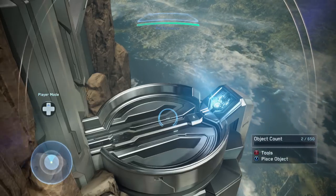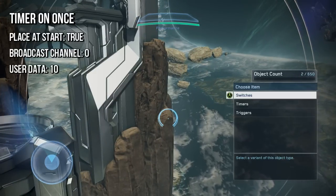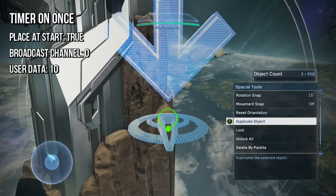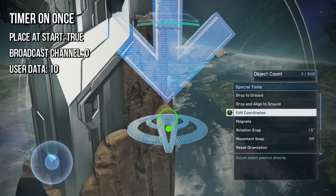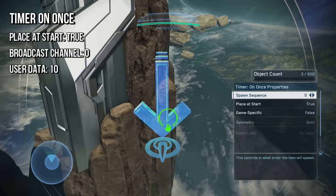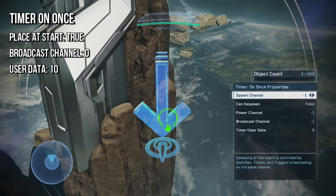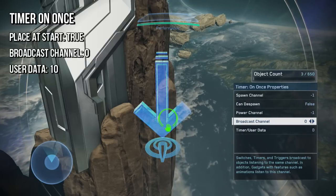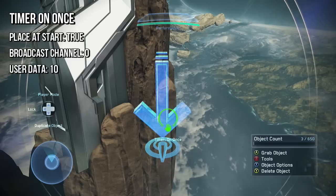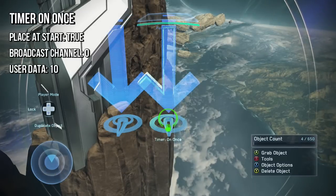We're going to start by placing a timer on once. The first thing we have to do is actually account for the 10-second loadout camera, so this first timer is going to account for that. We place the timer on once, we go into advanced but we're actually going to leave the advanced settings alone on this one. Then we go into scripting, and we're going to set the broadcast channel to 0 and the user data to 10. So that means it's going to broadcast at 10 seconds.